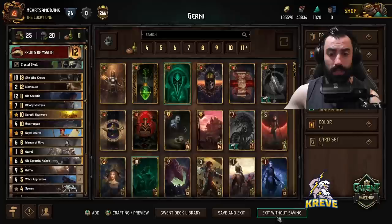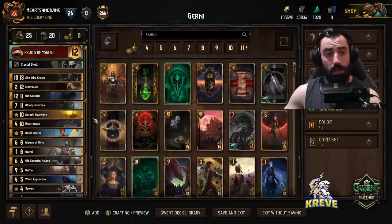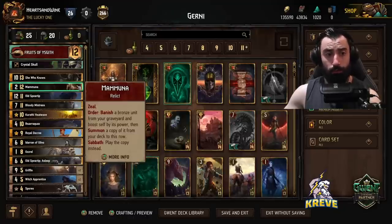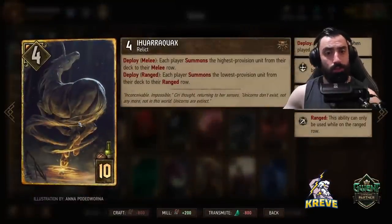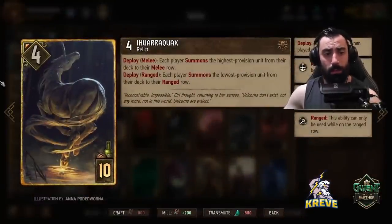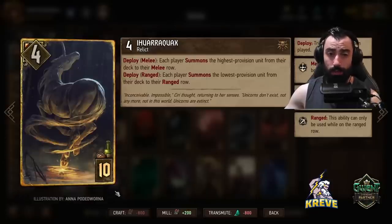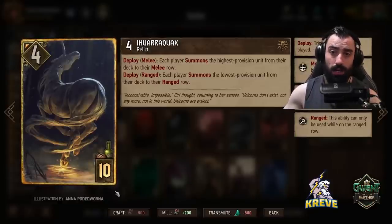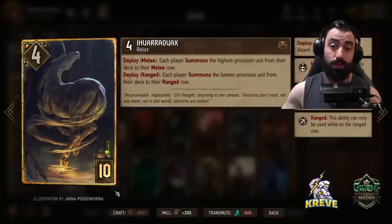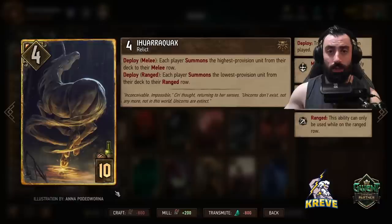Decree is just to get a unit of our choice from our deck. Maybe round one you want to go Quacks to pull out She Who Knows, or save it for Old Speartip Asleep, or on the bleed maybe go for Mamuna or Bloody Mistress. Quacks — each player summons the highest provision unit from their deck to the melee row. This can really affect the opponent's strategy significantly, sometimes removing a unit that plays a significant part in their deck's success. It could result in a forfeit if we pull a good card early — something like Renfree, Regis Reborn, Simlas, or Terranova. Because of that, we want to play this as early as possible — round one — as your final play, just to keep She Who Knows safe from removal.